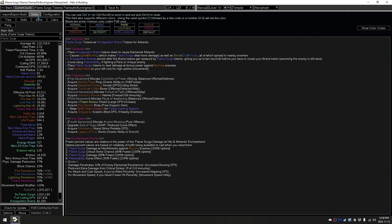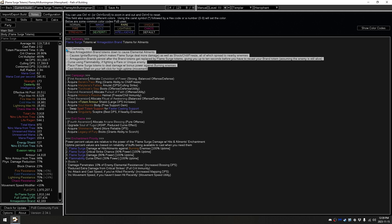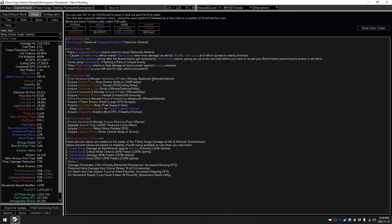Now we're going to take a quick dive into the Notes tab. I have generally made a list of when you should be getting which item, as well as the enchantment priority, replacements for things, which ascension to get at what time, and generally how the gameplay works for this build. I won't read all of it because you can read it yourselves on screen, or you can download the build to check out the specifics.